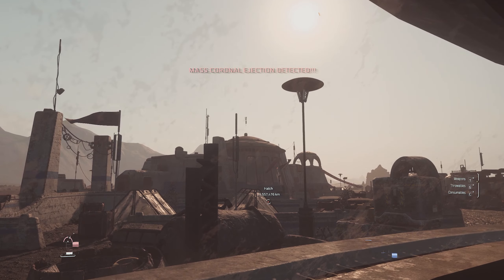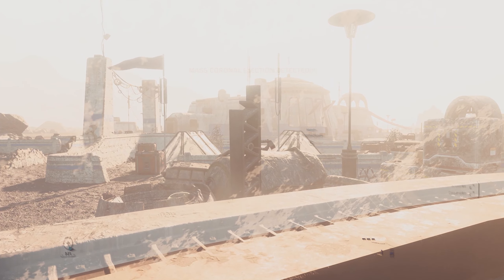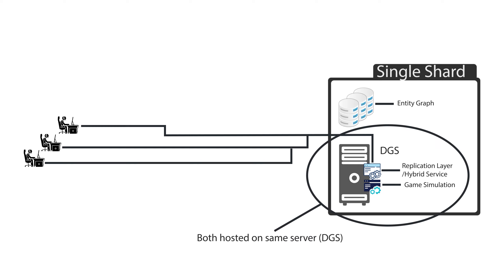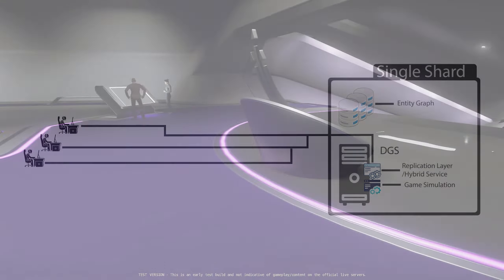For this episode, I wanted to break down the underlying architecture related to the Replication Layer Split and then discuss what that means for me and you as we play the game. So here we are — the players of Star Citizen in front of our gaming computers, logging into the Star Citizen game client today. As we do so, we are connected to the Replication Layer service, which in the live build at the time of creating this video is coupled with the DGS, or Dedicated Game Server. The DGS is where the simulation of Star Citizen runs, and today that consists of only Stanton. The Replication Layer then connects you to the DGS, and we play Star Citizen.